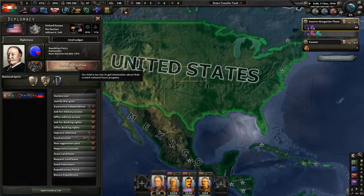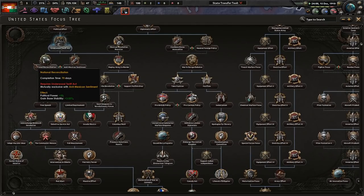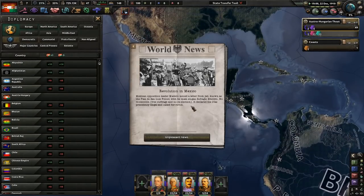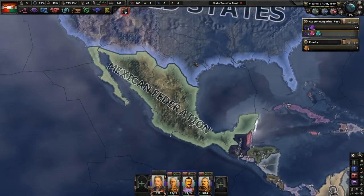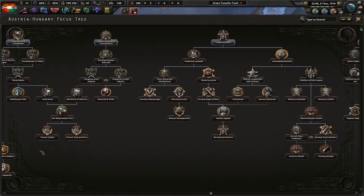The United States is led by Taft, who I don't remember too well from history — but he was a president. There's the Revolution of Mexico event — no free elections, free suffrage declared, the Diaz presidency declared illegal, causing a revolt. Mexico is going to fall into civil war, and there'll eventually be a border conflict between the US and Mexico. Pancho Villa will show up.